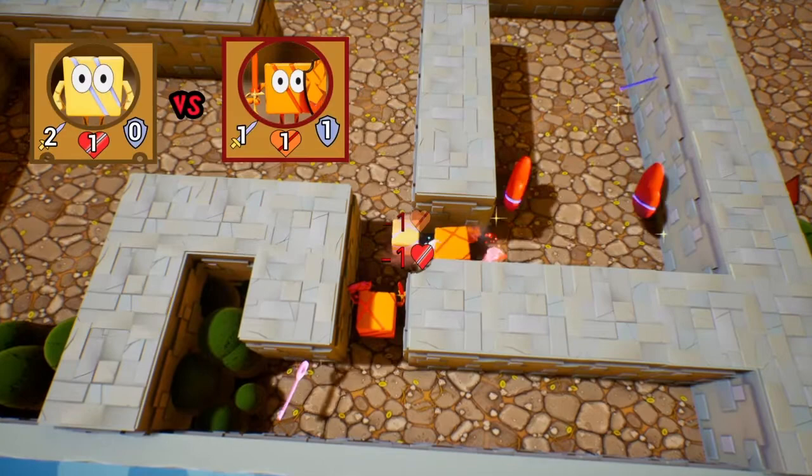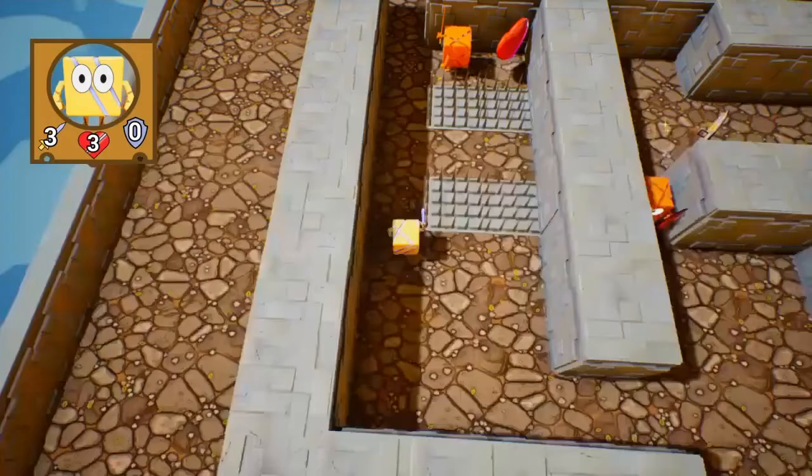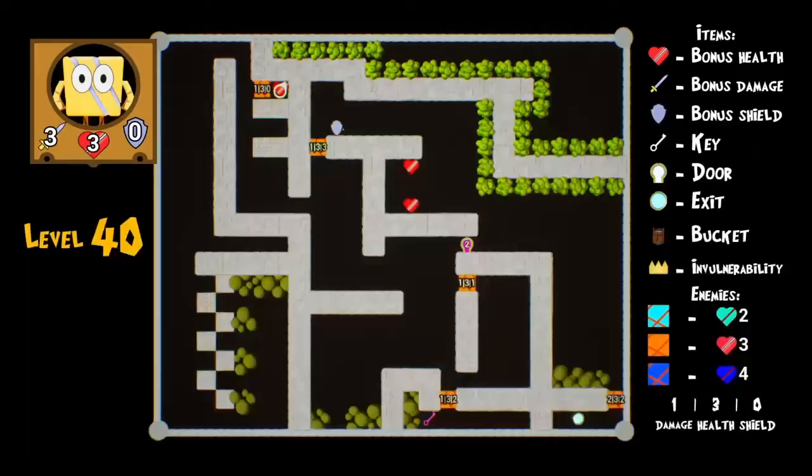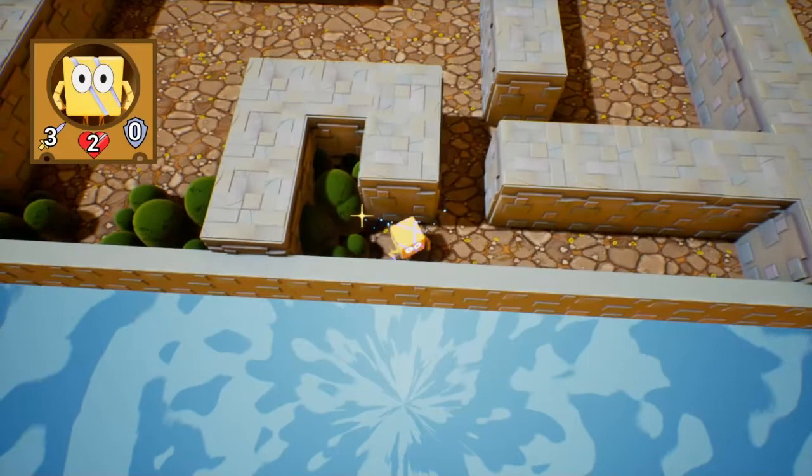We got more attack, so we can fight the one at the top and one-shot kill him. That one has three defense, yep. That should be enough hearts, so I'll see you at the purple key. Let's finish it off — I screwed up my timer so this might be a long or short video. Let's use the key, grab these two hearts, and grab the shield which is really nice.